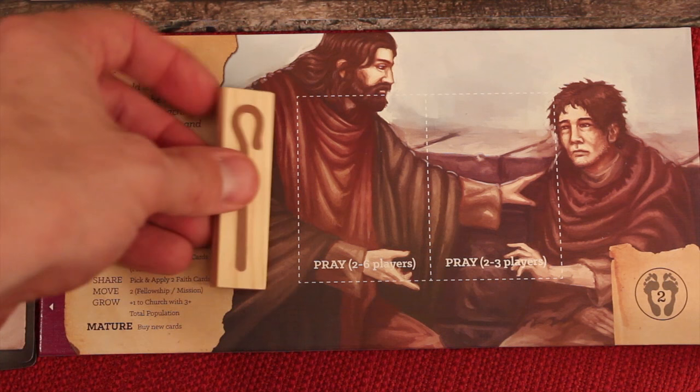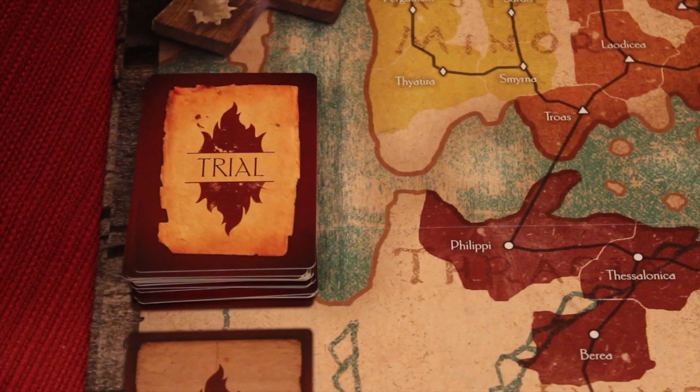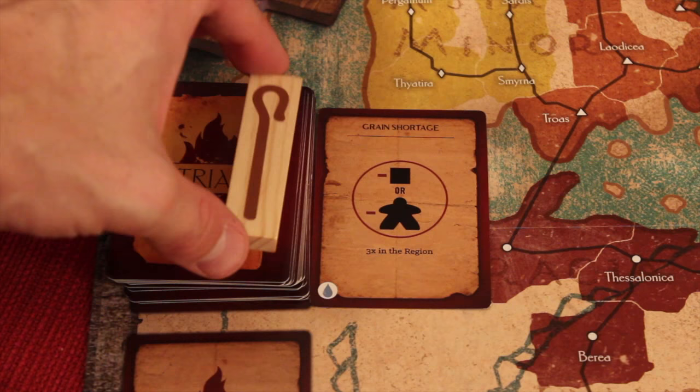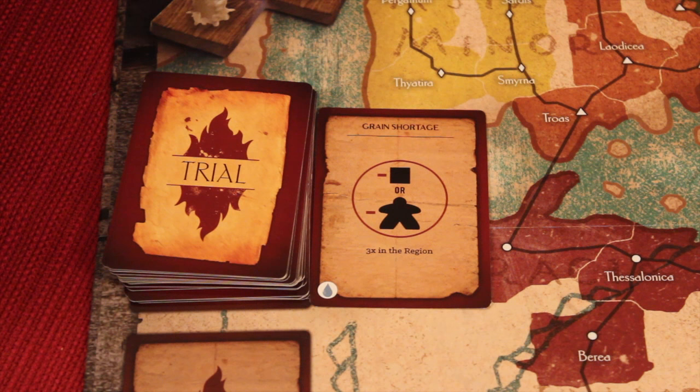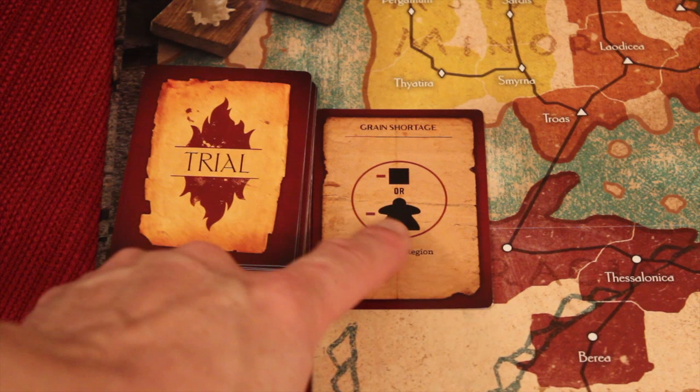One player every round is going to be essentially the elder. They will hold that role in front of them, and the elder is going to draw the trial card. These trial cards are always really bad things that happen. For example, there's a grain shortage — three times in the region. These cards are always affecting wherever the elder is that turn, unless stated otherwise. So right now I'm Peter, the purple pawn, and wherever I am, three times in my same region, I either have to remove a cube — a church member — or remove a meeple, which is a missionary. You don't want to remove them too often.